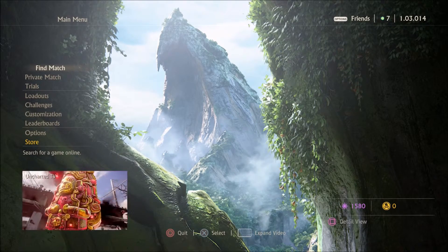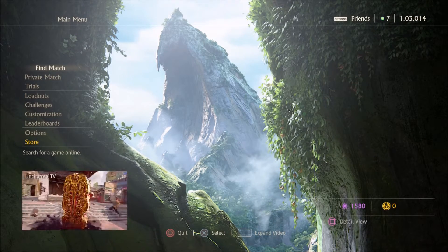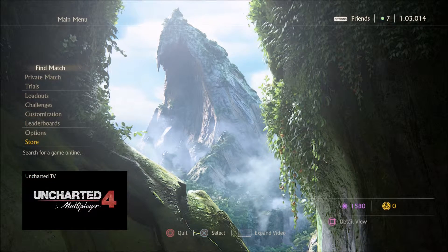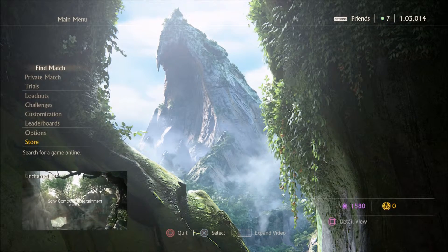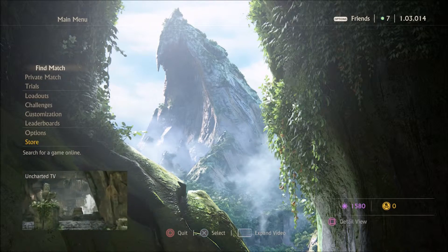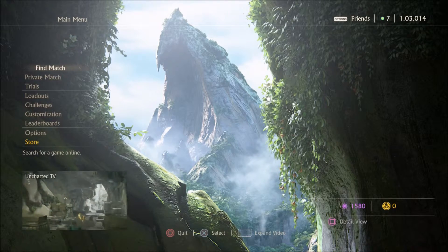I'm here at the main menu of multiplayer, and in the multiplayer side, we have two currencies in-game. We have Relic Points and Uncharted Points. Relic Points are the purple ones, and those are points you earn in-game. Uncharted Points are the yellow ones, and those you buy with actual money. Both of those are displayed at the bottom right-hand side of the screen.